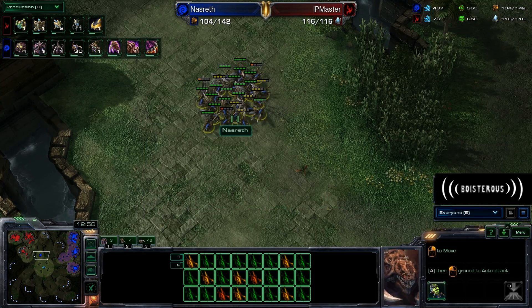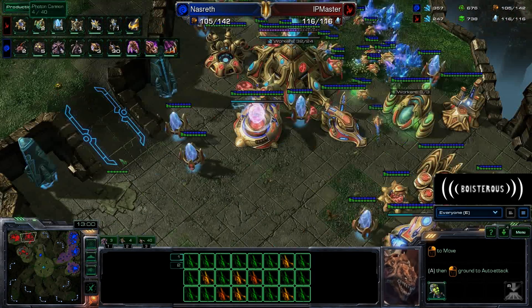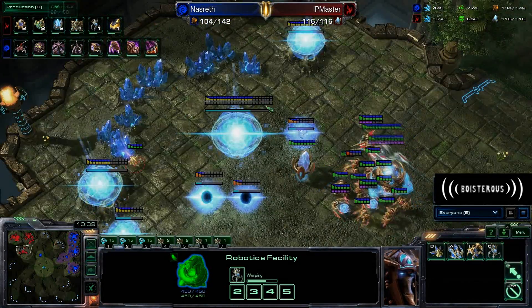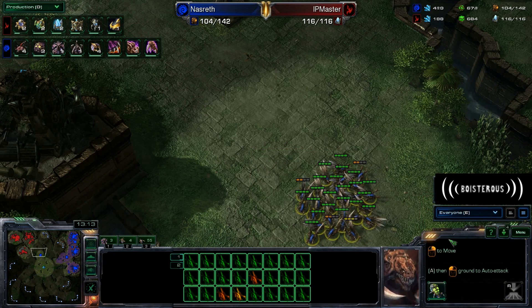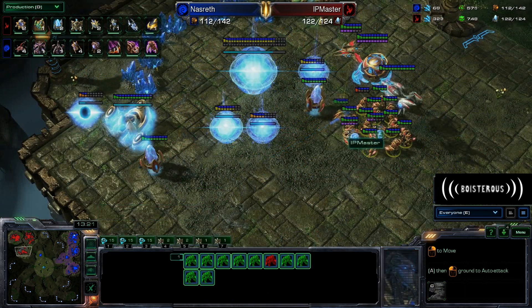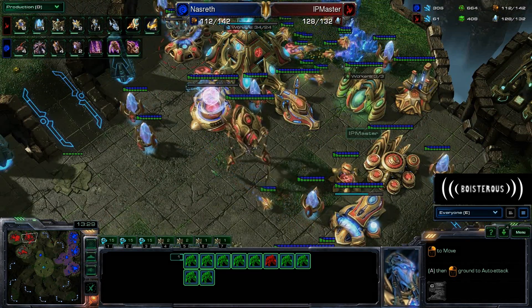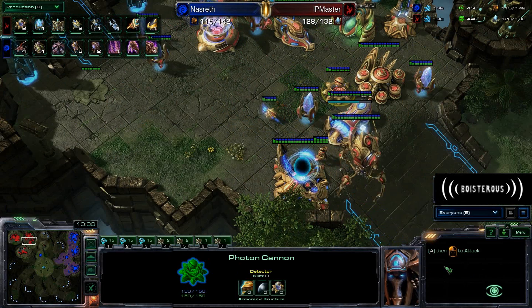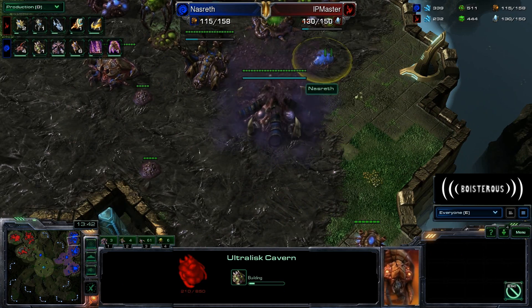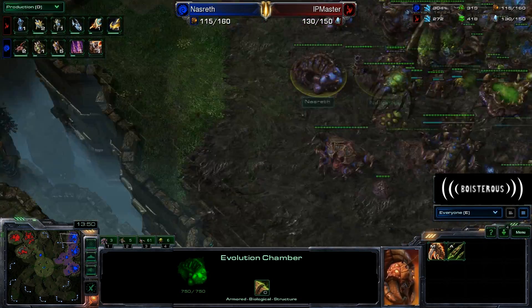The thing is, losing all these Zerglings sucks, but it's not nearly as bad as being able to break into the main base, getting a full scout off, and managing to kill off some probes — that's just freaking phenomenal. It's worth it to have the opportunity and to lose a fair amount of Zerglings, especially when facing a Zealot-Sentry army that can't get into position fast enough to kill all his Zerglings. Only a couple would die, and most of those would die to Photon Cannons.